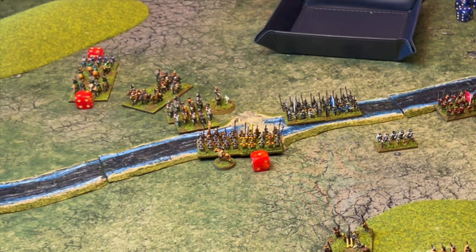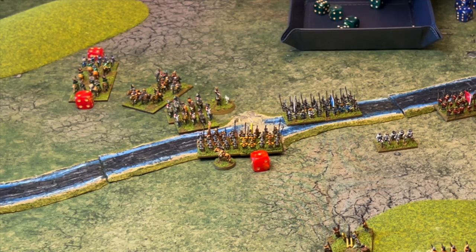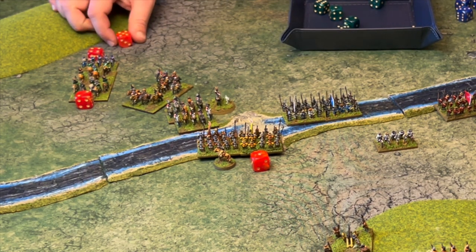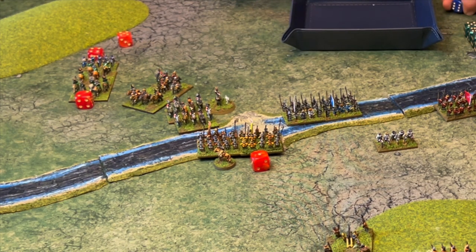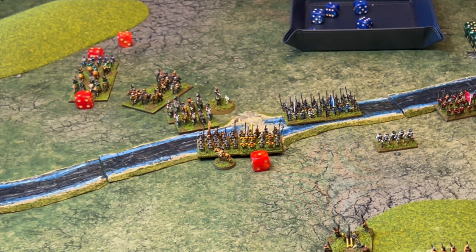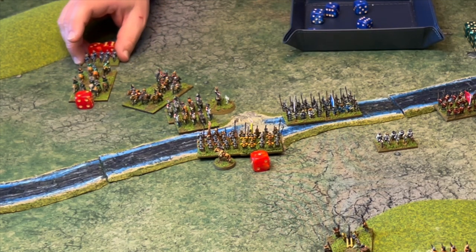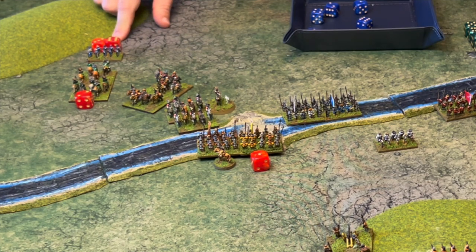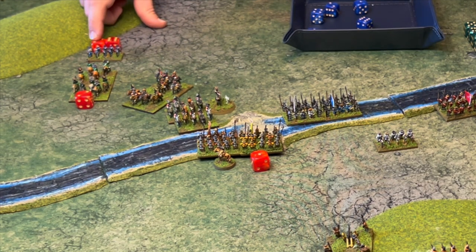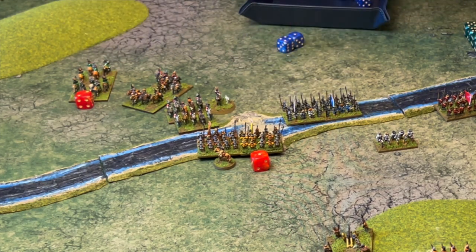The trotters get 12 dice needing 5s, scoring 5 hits — 5 extra casualties on the commanded shot. In return, the commanded shot's defence is a 6, and they score just 1, doing nothing. The commanded shot must retreat and take a morale test at 5-up, minus 9, plus 2 — so they can only succeed on a double 6, which they don't get. That commanded shot unit is gone.